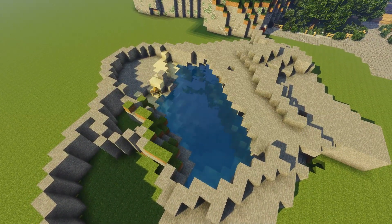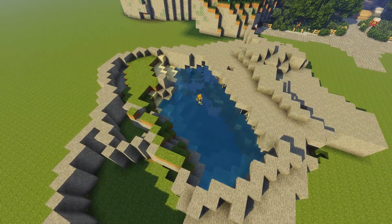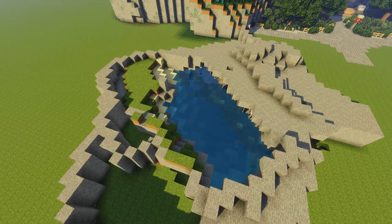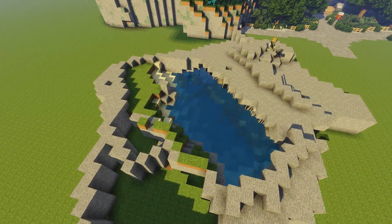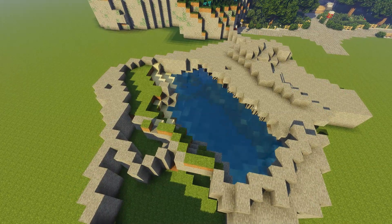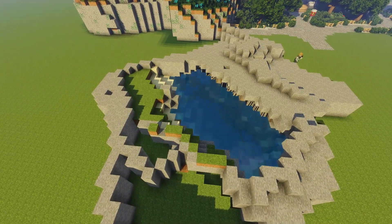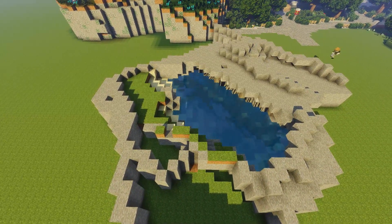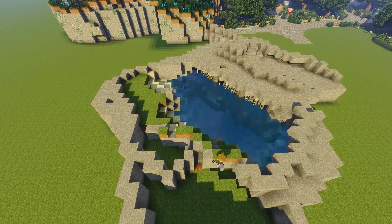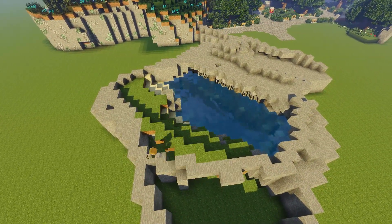There's one block of glass above the water level, but you don't really see that much through it. As you guys have seen in previous builds, especially in Wildlife Park, I like lily pads a lot because I think they make water look way better. But I may have gone slightly overboard on this build and thrown in one or two thousand too many lily pads.